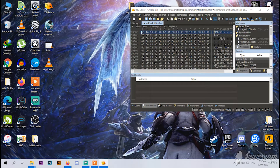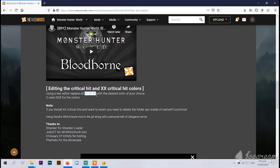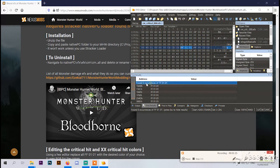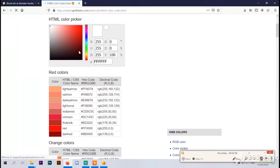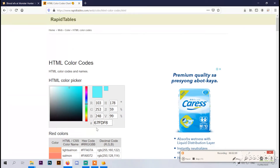Now we need to find the value of the original color of the critical, which is FF0101. Go to your editor, press Ctrl+F and type in the original value. You'll see there are 6 occurrences — we need to change those 6. Search for the hex value of a color you want; just Google it. If you don't know where the hex code is, the hex code is a hashtag followed by 6 letters or numbers. Copy the hex code.